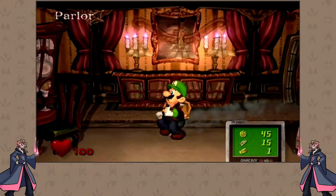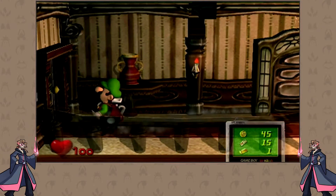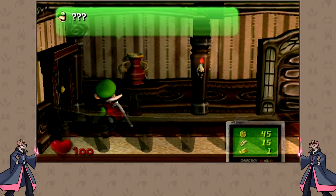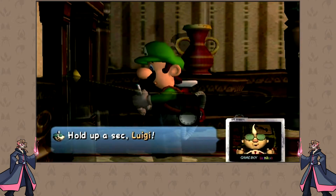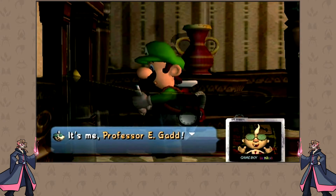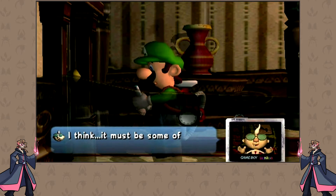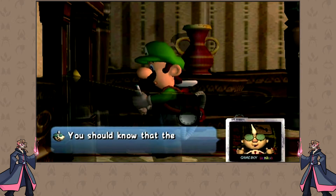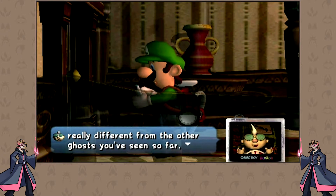There's a lot of backtracking in this. That's fine, I'm used to that. We can finally open this door. E. Gadd: 'I detect spirits stronger than you we've yet seen lurking ahead. I think it must be some of those escaped gallery ghosts. They're really different from the other ghosts we've seen so far. They don't show their hearts very easily.'